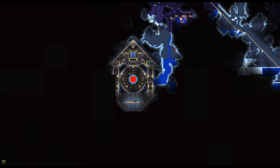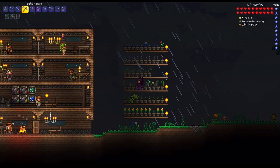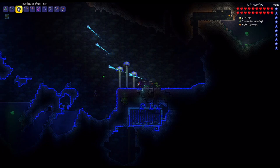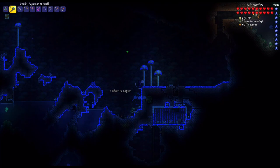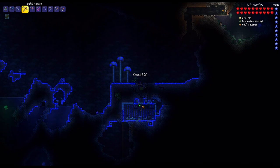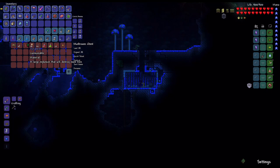The mushroom biome I found first was flooded, so while draining it I found another one that isn't. I'll do the Crabulon fight here. I've been using the Aquamarine Scepter and I think it's better than the ruby staff - it fires two bolts significantly faster. But for this fight I'll use the Frostbolt. I found a room with a flare gun, night vision potions, and torches. I grab the night owl potion and buff up with iron skin and regen.